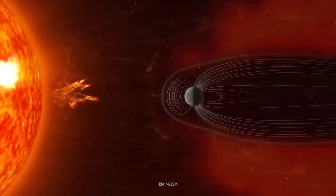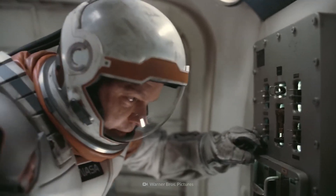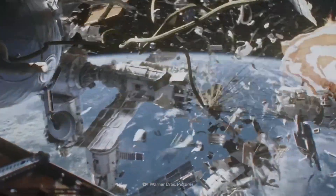Did you know that there's a mysterious area in space where astronauts are unable to communicate with home base? They're exposed to extreme levels of radiation, and their spaceships start to malfunction. It's being dubbed the Bermuda Triangle of Space.